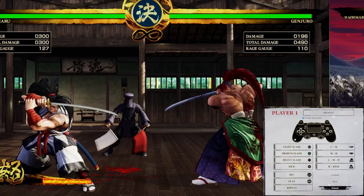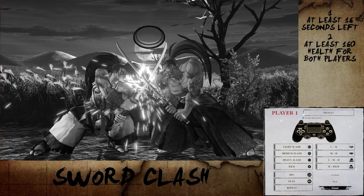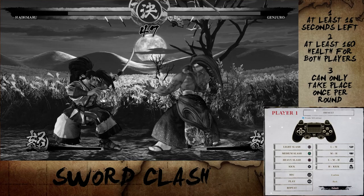Sword clash is performed when both players use a weapon attack at the same time and the following criteria are met: there are at least 16 seconds left on the clock, both opponents have at least 160 life remaining, and only one sword clash per round. When this happens, just mash the buttons as much as you can, and if you win the sword clash you will disarm your opponent.